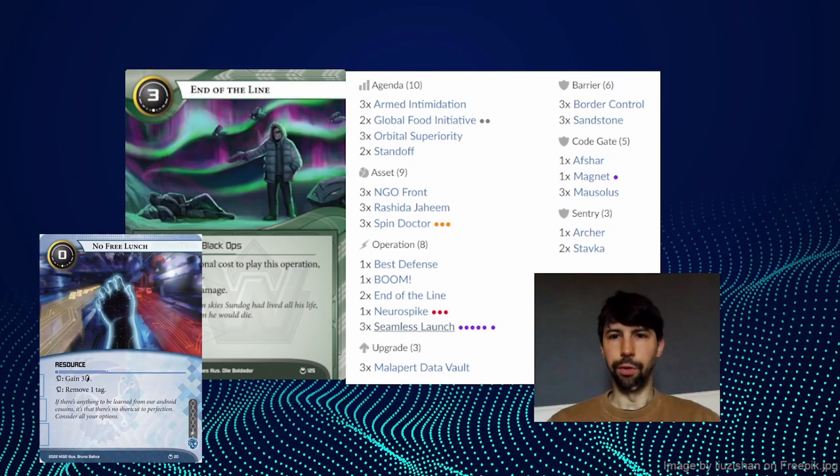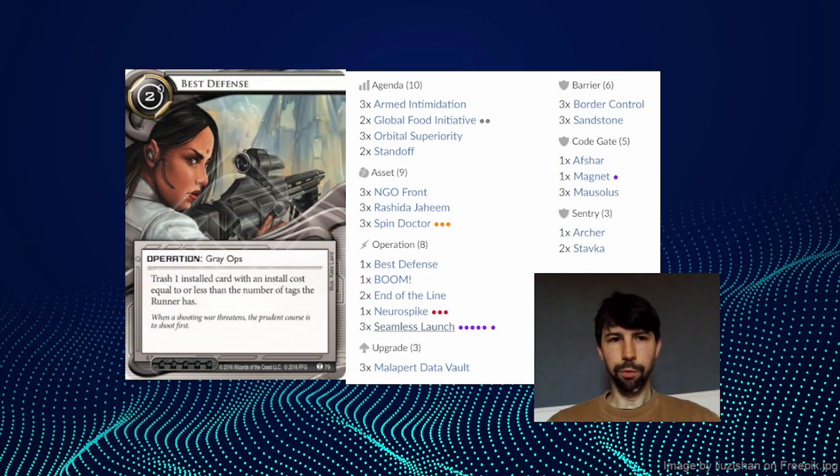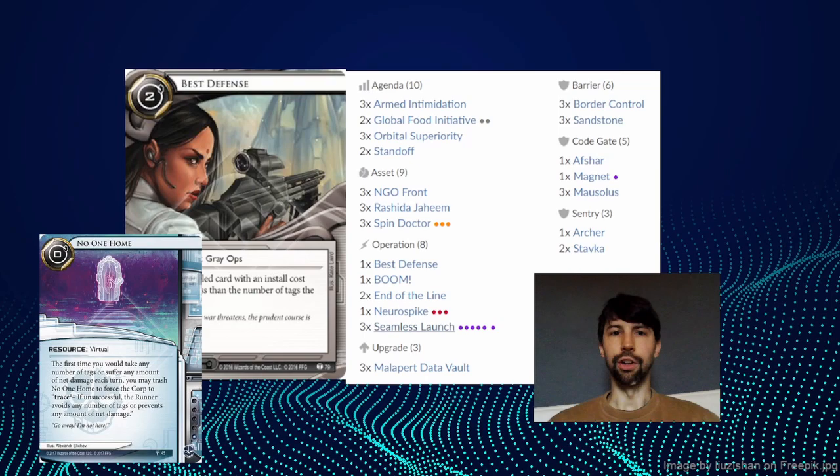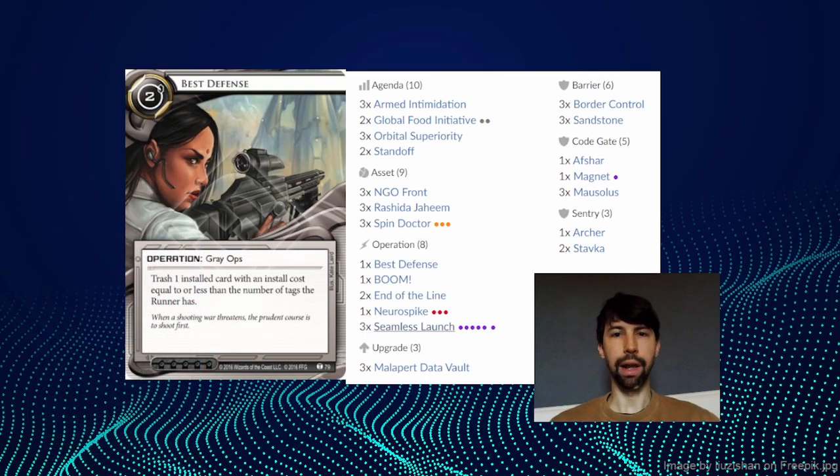So let's have a look at some of the other cards in this deck. We have a single copy of Best Defense. We did mention that No Free Lunch could be an issue — we're seeing a bit less of it now that Drago's gone, but this is a way of dealing with it and removing it from the table. More importantly, this gets rid of No One Home, which can really shut down our combo in a very big way. I was kind of scared of people starting to slot No One Homes instead of No Free Lunches now that Drago is not a thing anymore, so we're playing one Best Defense just as a way of not getting completely shut out by a single semi-common card.